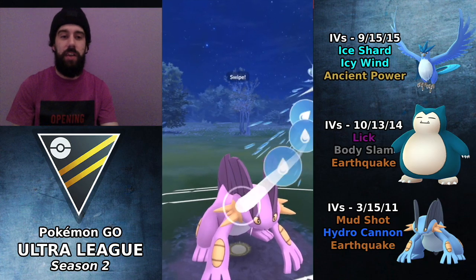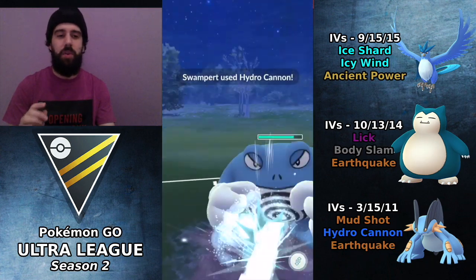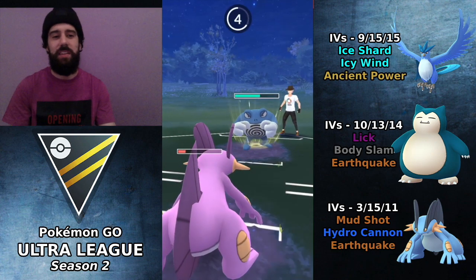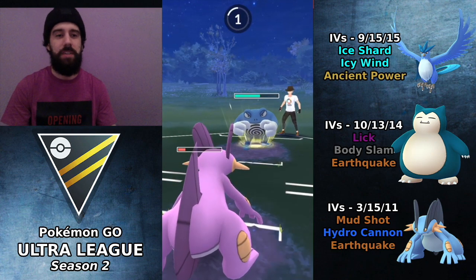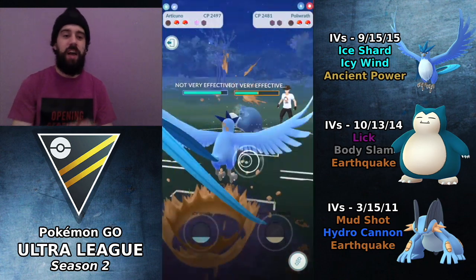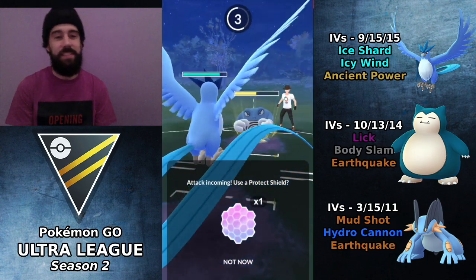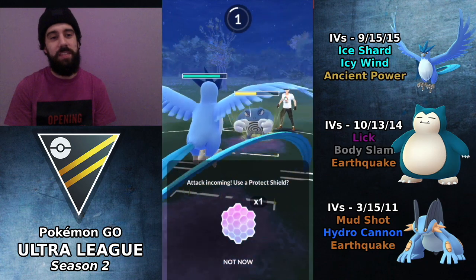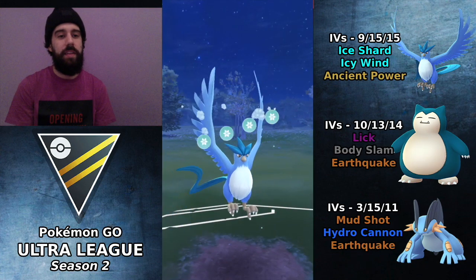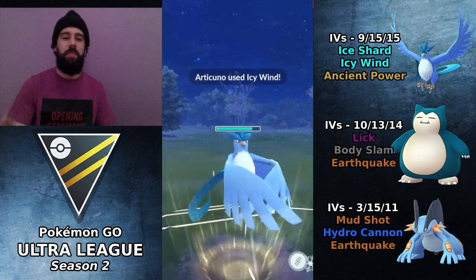I'm going to go for Hydro Cannon — if we're lucky we'll actually get to a second Hydro Cannon. I'm expecting him to throw another Ice Punch, so it would make sense to try and sack Articuno here, but he got to that too quickly so I just let it go through — definitely an Ice Punch. This is not good because Snorlax is very weak to Politoed. I have to bring in Articuno. Hopefully it's just another Ice Punch bait but I didn't want to risk it, so I did shield — it is a Dynamic Punch, good shield there. Going for Icy Wind and with shields down, this isn't the worst situation.